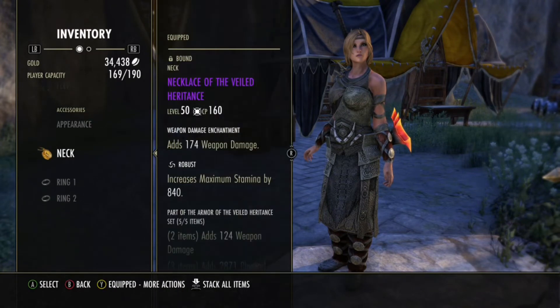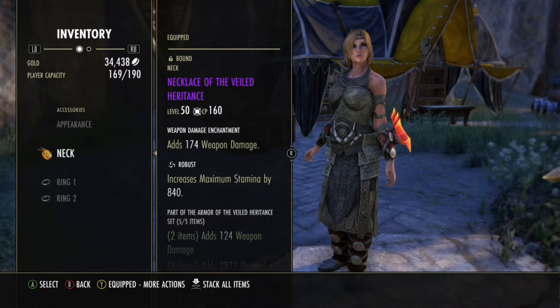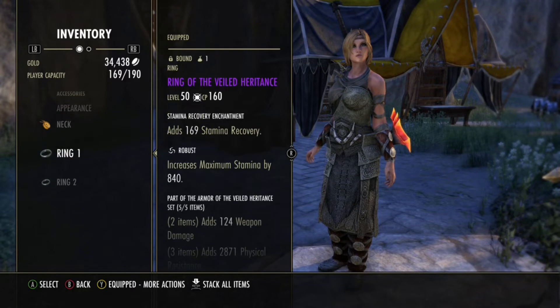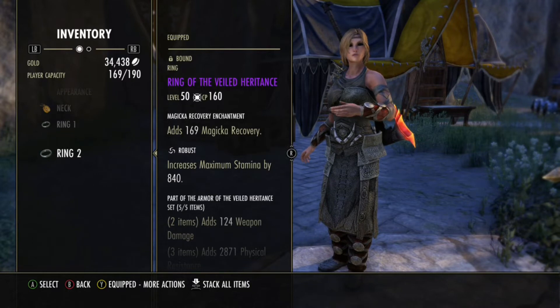The Jewelry — very important. I've Transmuted all the Jewelry to Robust for more Stamina to pull my skills from, and my healing and so forth. One Weapon Damage Glyph, one Stam Recovery Glyph, and — this is important — one Magicka Recovery Glyph. Now why am I using a Magicka Recovery Glyph here? Strangely, this will be better for my Stam Sustain.